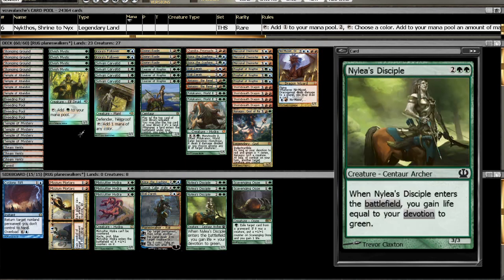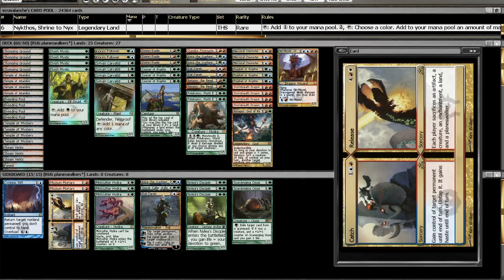BG Dredge seems to be everywhere, which is sad because I really want to play my Jund Dredge. But I think it's going to start being hated out — all they need is a Scavenging Ooze, Crypt Incursion, Rakdos Charm, or Rest in Peace and the deck is completely shut down. Anyway, that is the deck list. I hope you enjoy it and I hope it does well. This has been Kevin with GatheringMagic and RogueDeckBuilder.com. Thanks for watching.